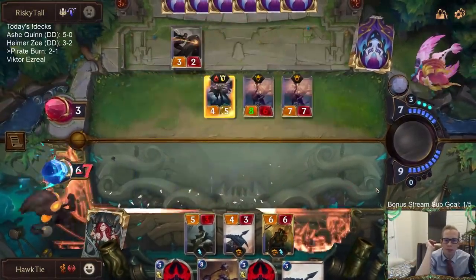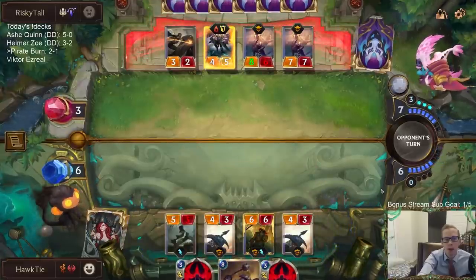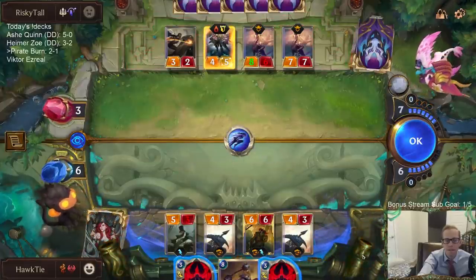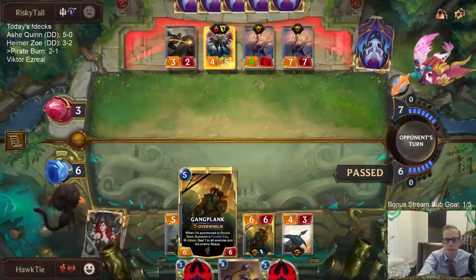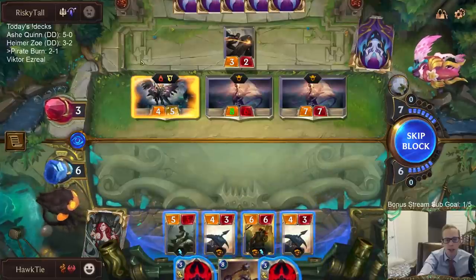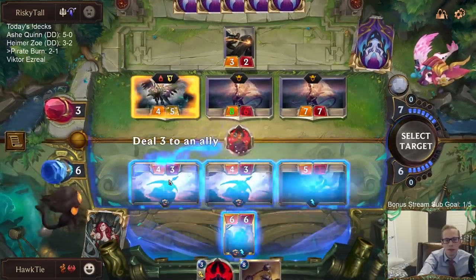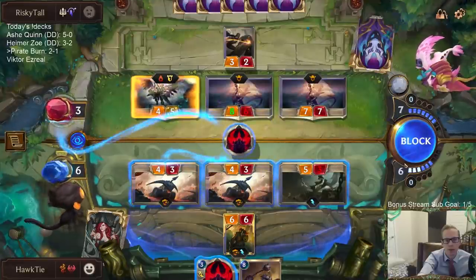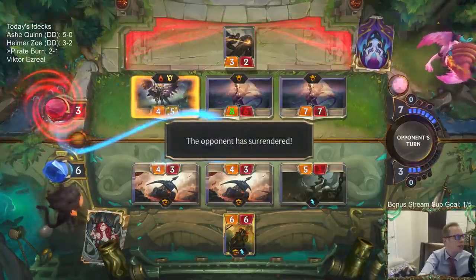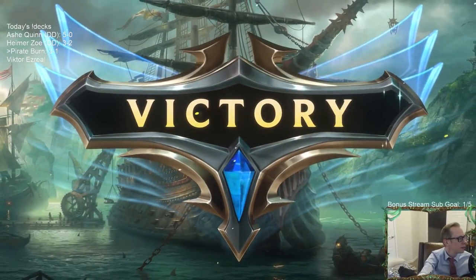Okay, they're down to three. Three's not very much. I'm keeping up my Noxion Fervors. I didn't want to play them yet because next turn we would get Powderkeg and I could go Powderkeg, Sleep with the Fishes, and still have these to respond. Obviously now I have to respond. There we go — no fight spells. Three and one. Old Pirate Burn.